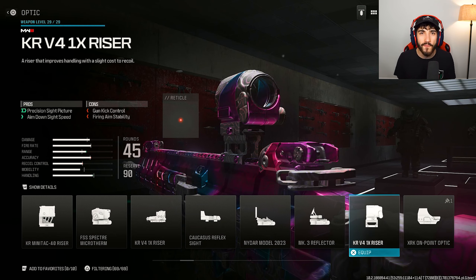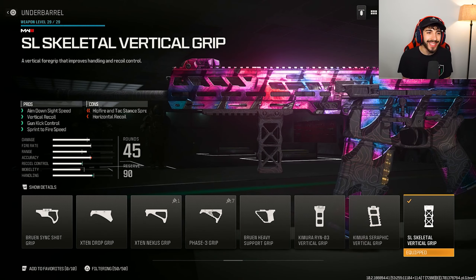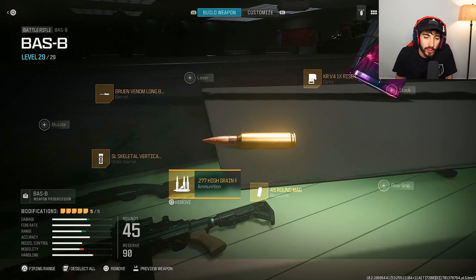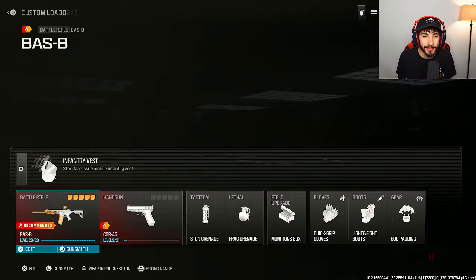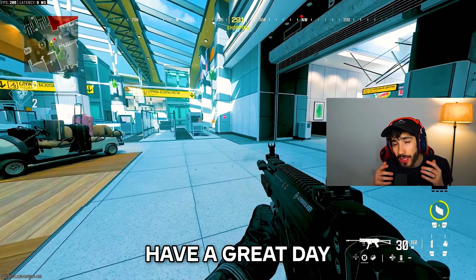For the Bass B attachments: KR B4 1x Riser; Venom Long Barrel; Skeletal Vertical Grip for vertical recoil, gun kick control, and sprint to fire speed — that sprint to fire speed is really important; high grain ammunition for bullet velocity and damage range; and the 45 round mag, which is the maximum. Make sure you check out my movement guide linked on screen, and have a great day.